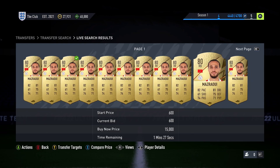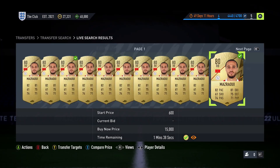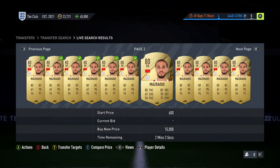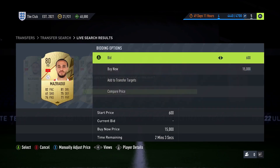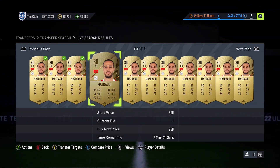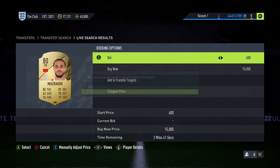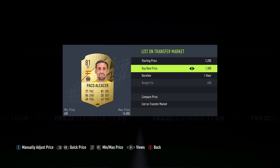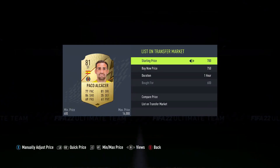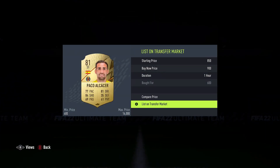Once you actually win some of these players, it then comes to listing them. Personally, once I list players like this on FIFA, I go through a varying amount. I don't list them all at the exact same time with the exact same price because there's a risk I can flood the market. As soon as other people check this player, if they see two or three pages all listed at the exact same price, chances are they're going to undercut. So with the likes of Alcacer, I was listing some at 900 coins, some at 950, some at 1,000 and some at 1,100. Most of the cards will sell, but those at 1,100 might not all sell — that's when I bring the price down to something more suitable, but it stops the risk of flooding the market while still giving me a lot more coins in return.